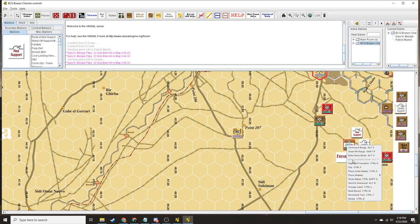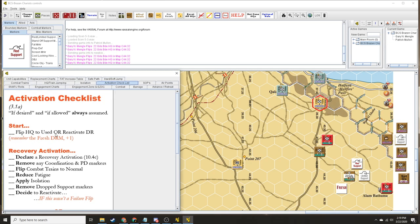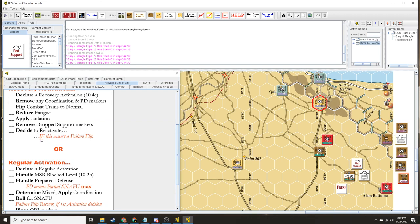Command range on this is five? Okay. So that's on the backside of the counter too. We're going to go through the activation checklist. We're going to flip the HQ to used, we have a fresh DRM plus one, we declare a recovery, remove any coordination or PD, flip combat trains to normal — that looks like the normal side. We reduce fatigue — none. We apply isolation — none. We remove dropped support markers — none. And decide to reactivate — we don't do that yet.